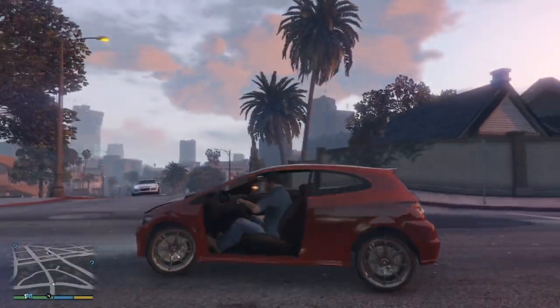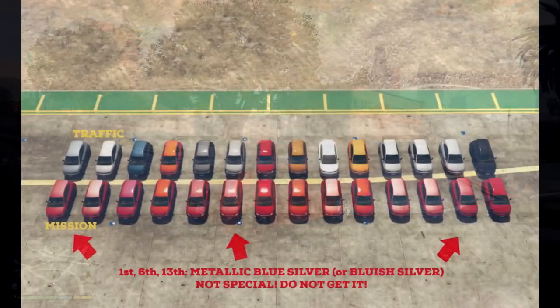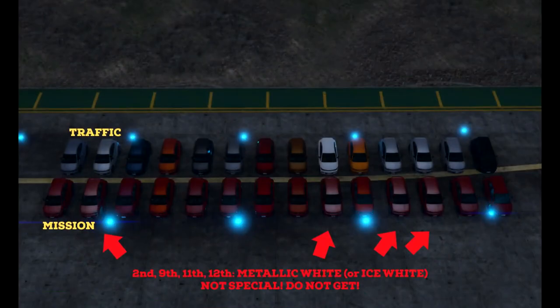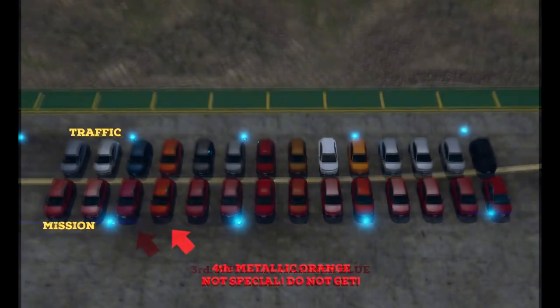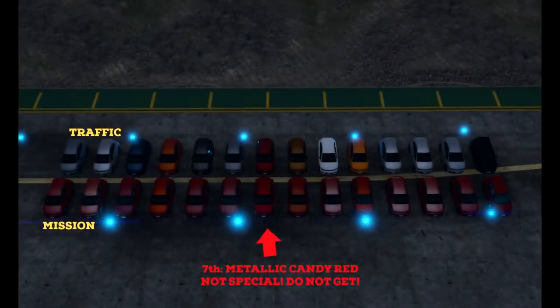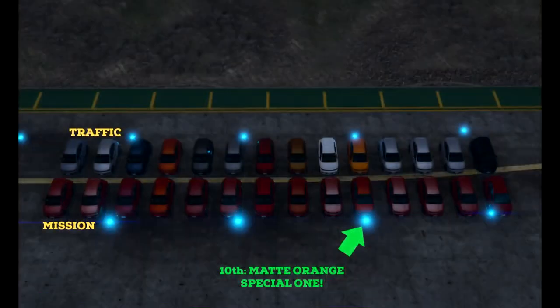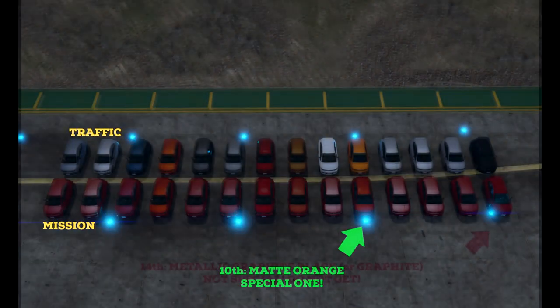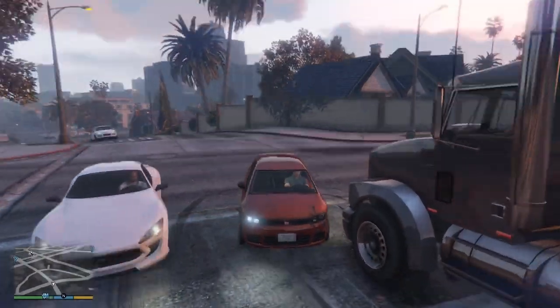I will first show you how all shines that can spawn on this Blista look like. As you can see, if we have a special matte orange luster available, a non-special metallic orange will also be around like an evil curse. This time it's even worse since metallic orange on this vehicle comes much sooner in the list as it has higher chances of spawning.